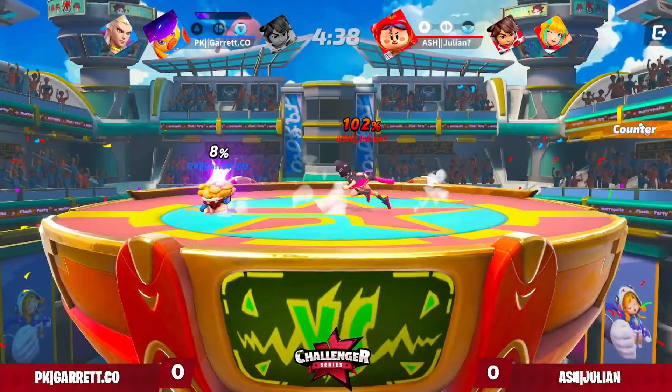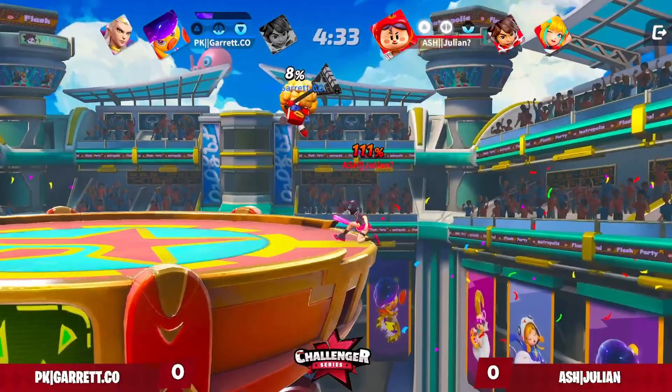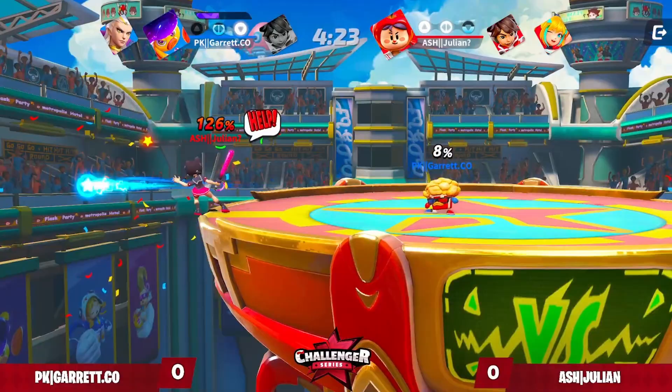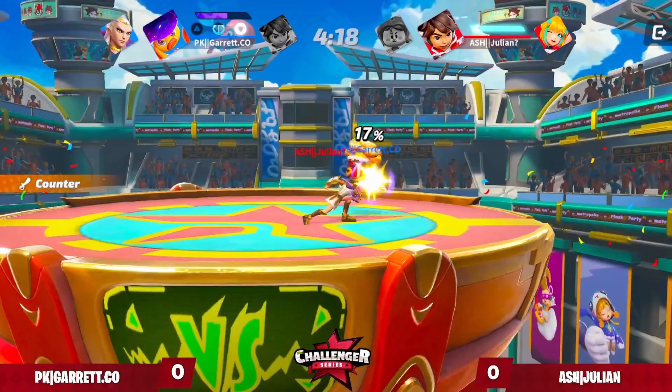Garrett getting them all the way off stage — that ball was not going to hit anything but it's all good. He's forcing him to jump but he's not punishing the jumps. Gets the shield break and hey, that was kind of stylish. Takes the stock in a stylish dominant way. Oh, this is the civvy skin I've never seen before — what do y'all think about this skin?